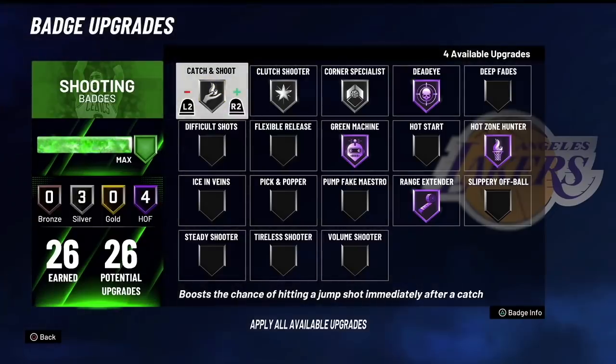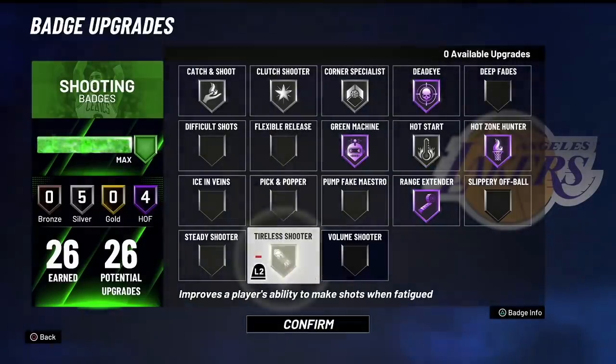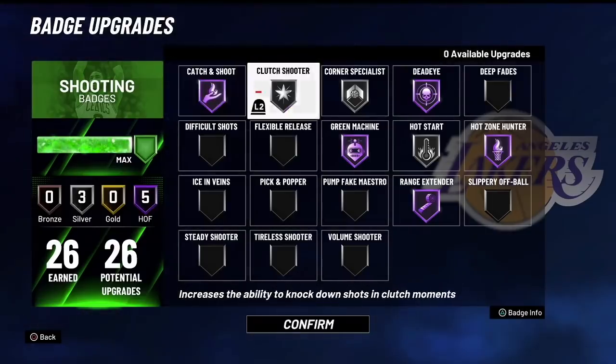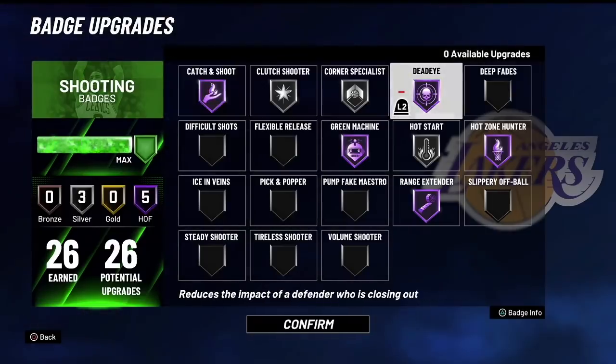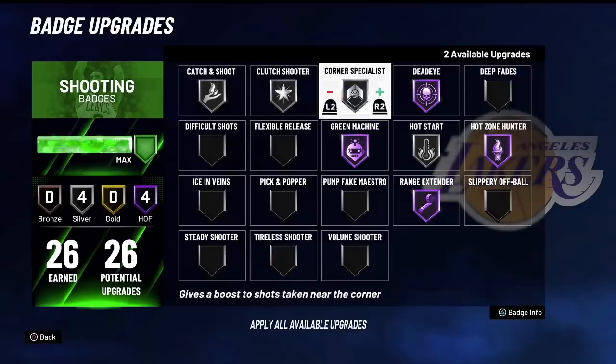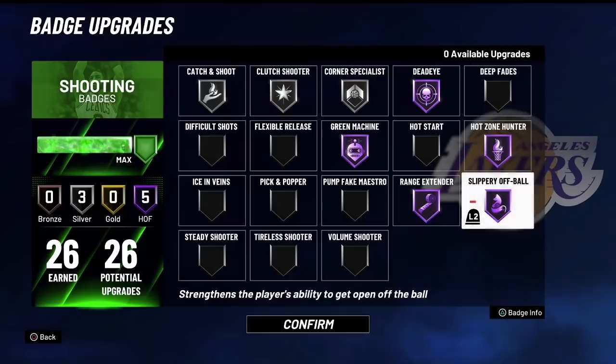Catch and Shoot — everybody has their own opinion: bronze, silver, gold, or Hall of Fame. I've been testing Hall of Fame and silver. I'll run silver Catch and Shoot, maybe silver Hot Start, maybe silver Tireless Shooter, but Tireless Shooter on a stretch big is situational because you're not going to get tired the way a guard would. This is my current badge setup — if you use it, let me know. I should probably also test out Slippery Off Ball Hall of Fame.